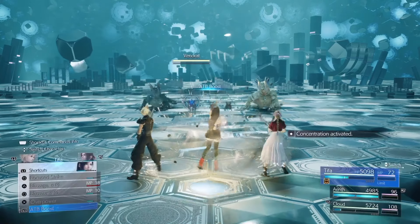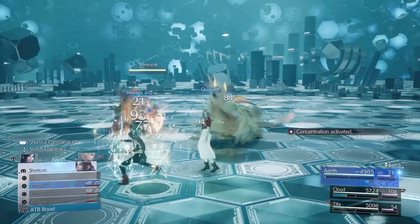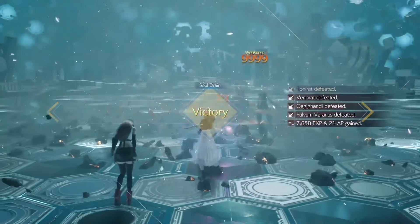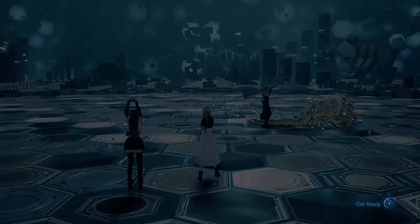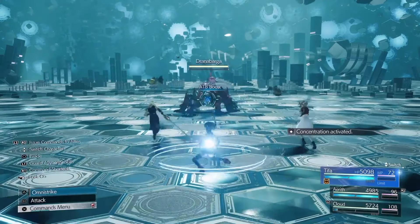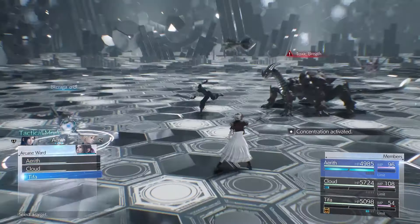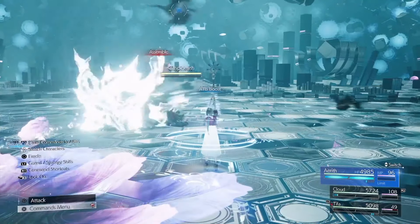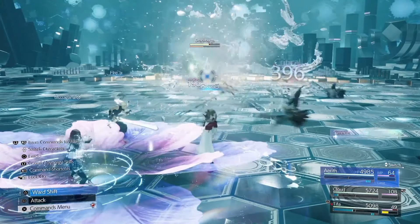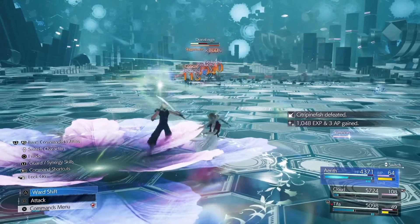Round 4 is bulky. Use ATB Boost first and cast Blizzaga from the menu, targeting one of the big lizards, then swap to Aerith and Quake Aga. Sometimes the big lizard still lives — Soul Drain from Aerith does the job. Round 5 is rough. ATB Boost and Blizzaga the big enemy, then swap to Aerith and set up Arcane Ward on Tifa. Then ATB Boost and Quake Aga from the menu again on the big enemy. Finish off any stragglers with whatever you have left.